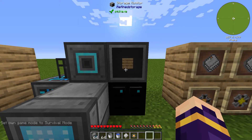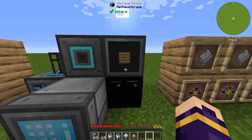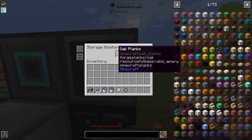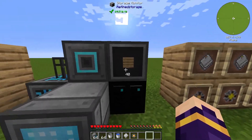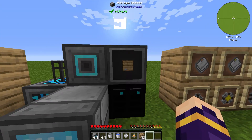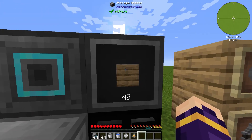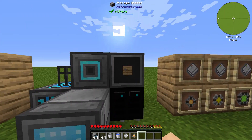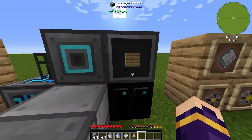Over here we have the storage monitor, which displays how many items of a certain item are in the system. Currently I have it configured to Oak Planks. If you shift-right-click it, you can put Oak Planks in and it displays how many there are in the system. You can display items or fluids, and toggle exact count on or off. You can get items directly out by left-clicking, right-clicking puts items directly back in, and shift-left-clicking gives you one of the item.